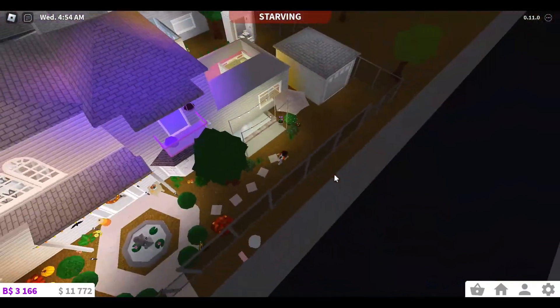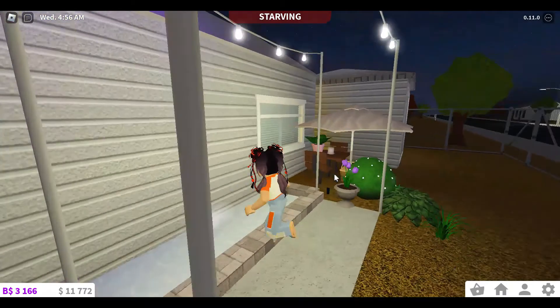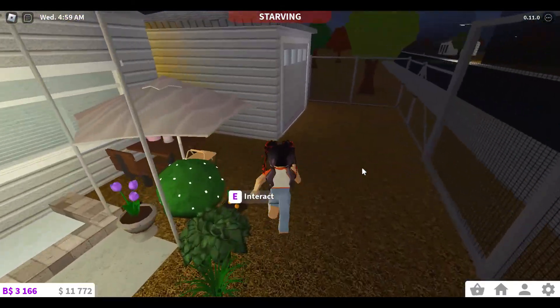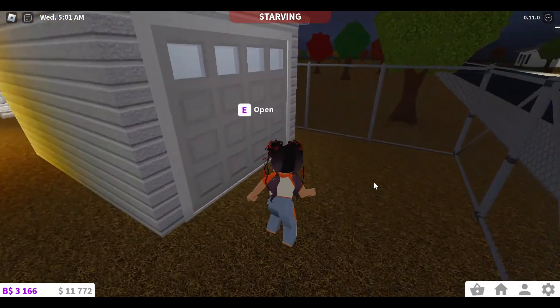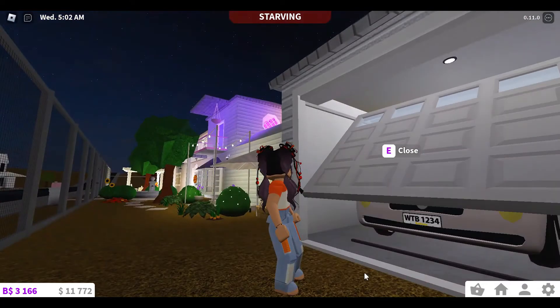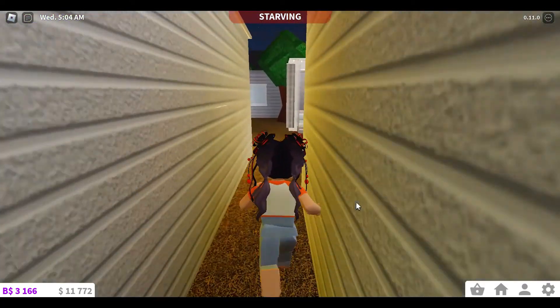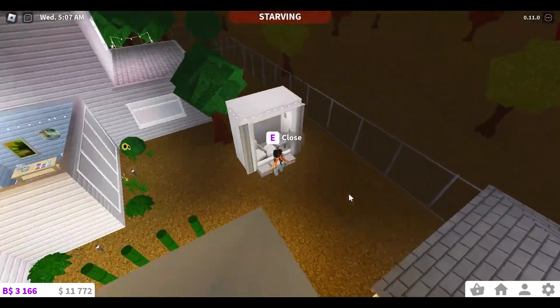So we got this little waterfall area that you unfortunately cannot see right now, which is a bit sad. We have this little outdoor eating place and this is the garage — and there's my cheap car.